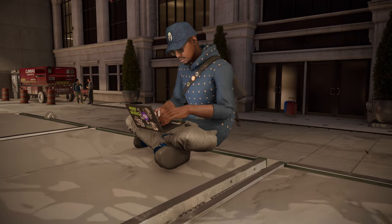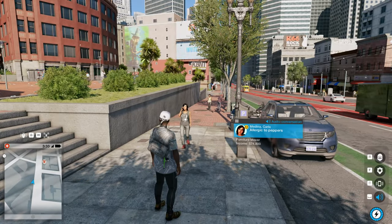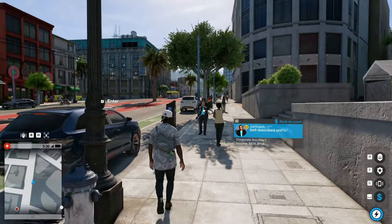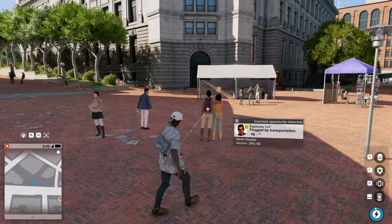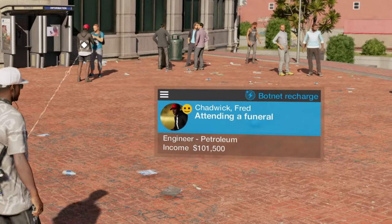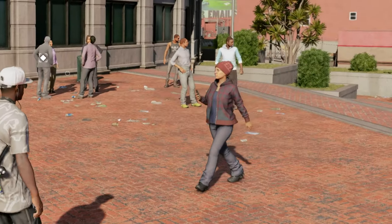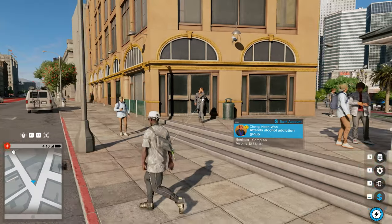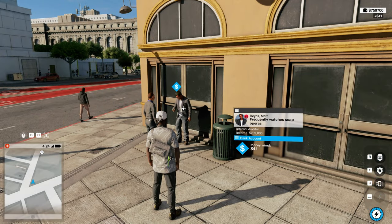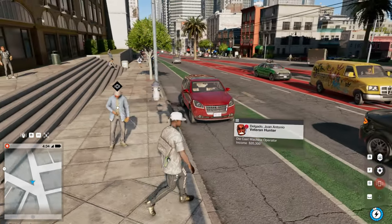Since we play as a DedSec hacker, we have access to tools such as the profiler. One of the things the profiler does is show us information about basically any NPC we want by hacking through the CTOS database. This way, we can gain access to info such as an NPC's yearly income, profession, criminal activity, and even their current mood. This system gives more depth, purpose, and personality to each and every NPC you come across, and you see them as more than just a meatbag walking down the street.